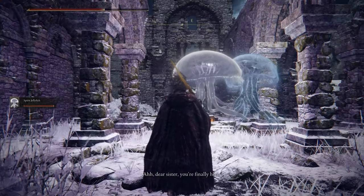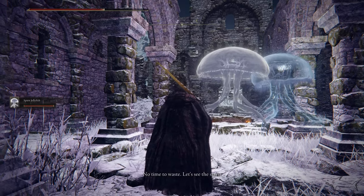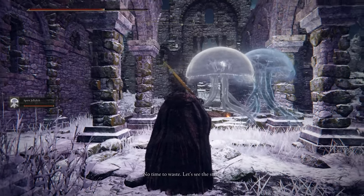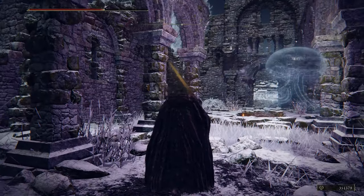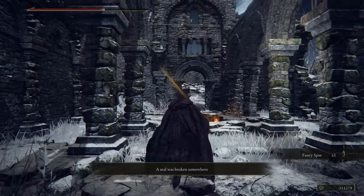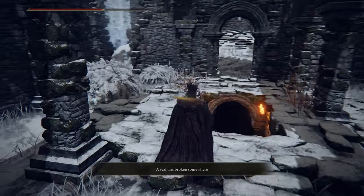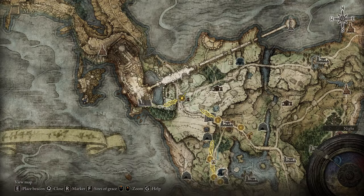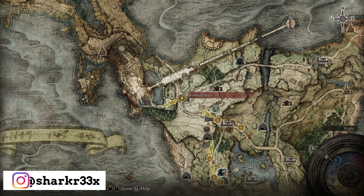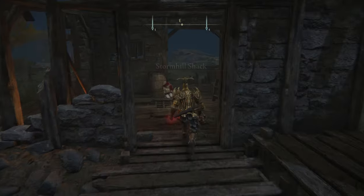Hello everyone and welcome to a special video in Elden Ring. This video is gonna be pretty special because it will be different than the content I'm usually posting. This is gonna be about a secret — something that you can do in order to get a fancy spin gesture. It's also gonna come with some emotional content. You're gonna get a really awesome item at the end of this video.